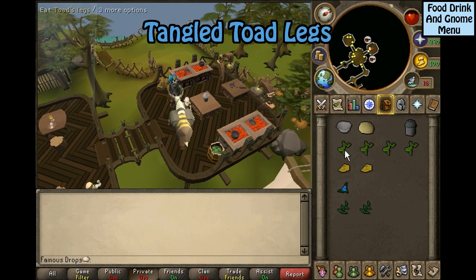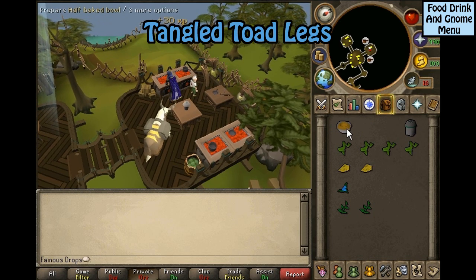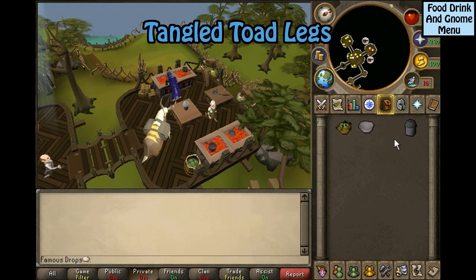Tangled toad legs: you will need four toad legs, two pieces of cheese, dwellberries, equa leaves, Jean dough, a gnome bowl mold, and gnome spice. Use the dough on the mold, then use the raw gnome bowl on the stove. Click on the half-baked bowl and select tangled toad legs. All you have to do after this is bake it — you don't have to do any preparations after cooking it.